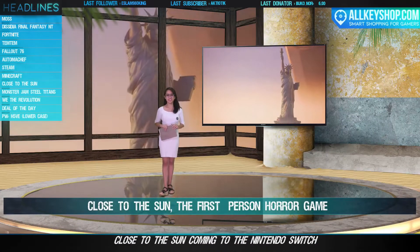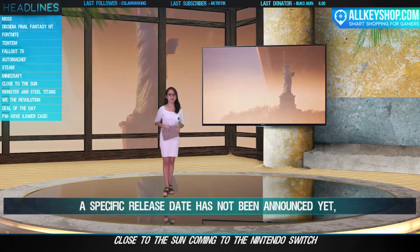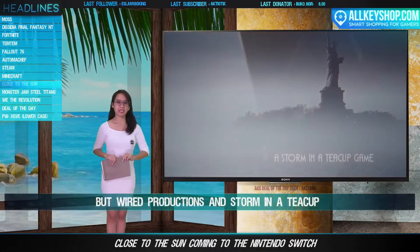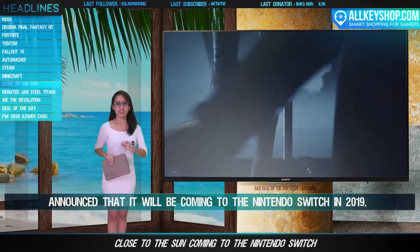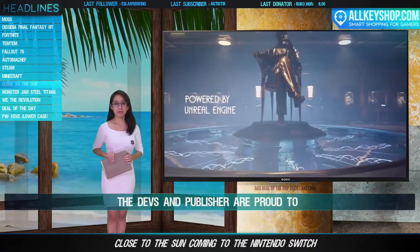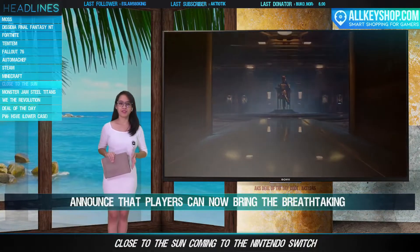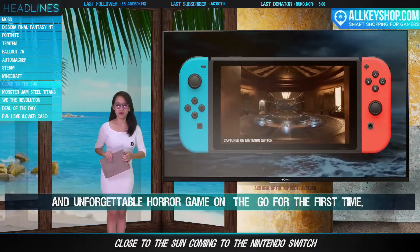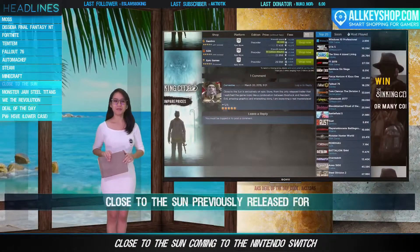Close to the Sun, the first-person horror game inspired by Nikola Tesla, is heading to the Nintendo Switch. A specific release date has not been announced yet, but the developer Wired Productions and Storm in a Teacup announced it will be coming to Nintendo Switch in 2019. The devs and publisher are proud to announce that players can now bring this breathtaking horror game on the go. Close to the Sun previously released for Xbox One and PS4.